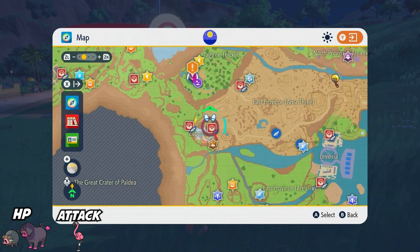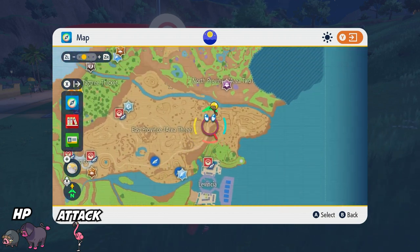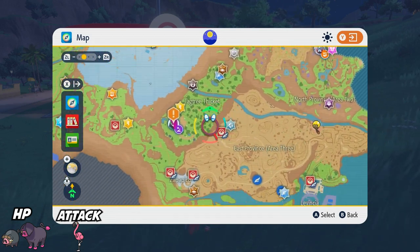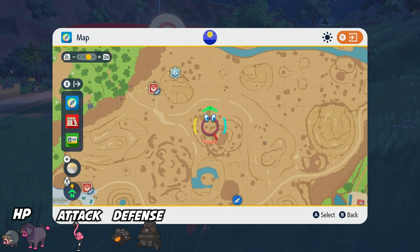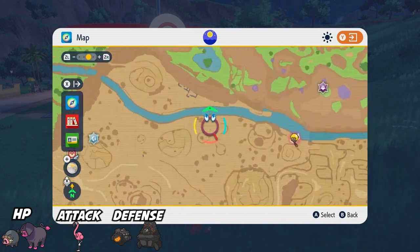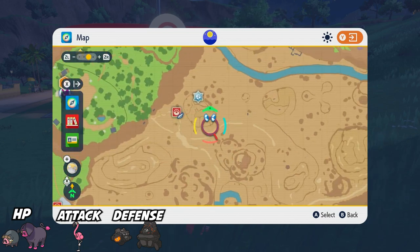For Defense EVs, I'd suggest going to Zapapico or East Province Area 3 in general, which is a big barren, desert-like area. A lot of Pokemon that spawn there give Defense EVs, but Rolycoly is the most common — it often spawns very frequently alongside its evolution Carkol. They'll spawn in groups, giving you a chunk of Defense EVs at once. So East Province Area 3 with Rolycoly and Carkol is probably your best bet for Defense.